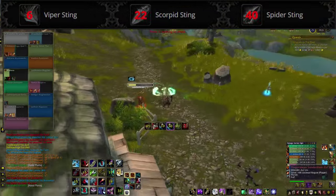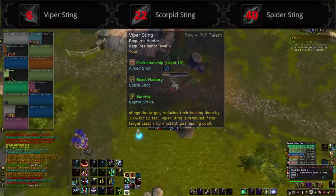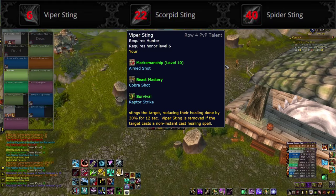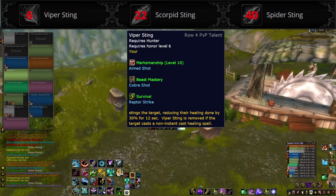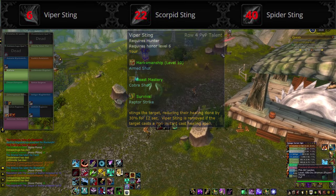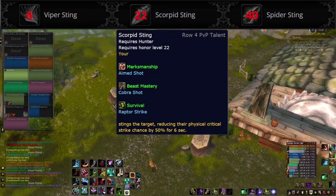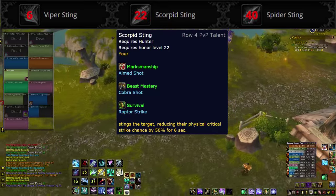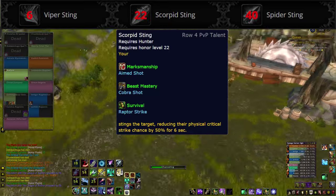The fourth row is also shared with all Hunter specs. Viper Sting causes your Cobra Shot to reduce the target's healing done by 30% for 12 seconds, but if they successfully hardcast a heal, Viper Sting is removed — it'd be best when pressuring a healer to prevent that from happening. Scorpid Sting causes your Cobra Shot to reduce the target's physical crit chance by 50% for 4 seconds, which is a pretty obvious choice when fighting physical DPS.